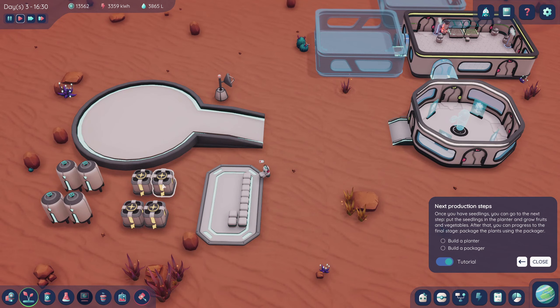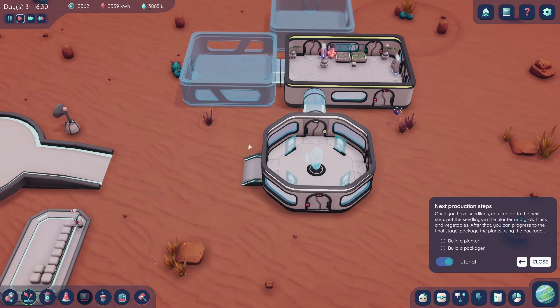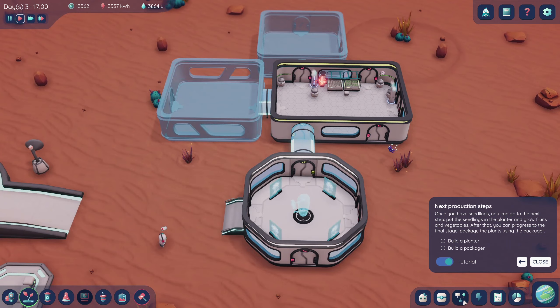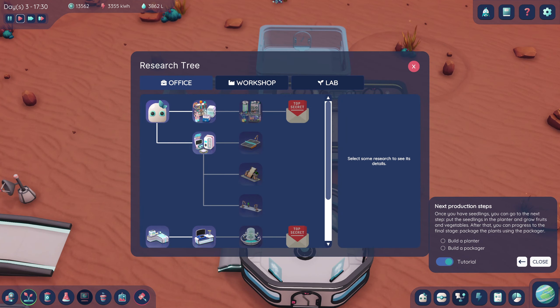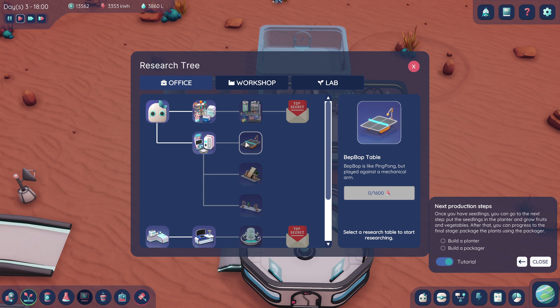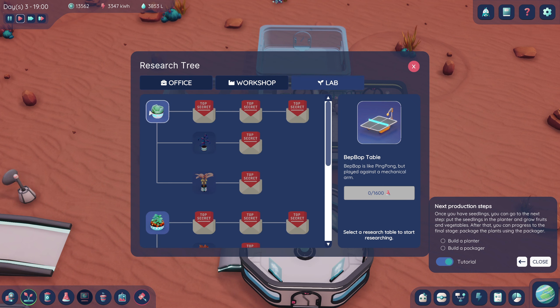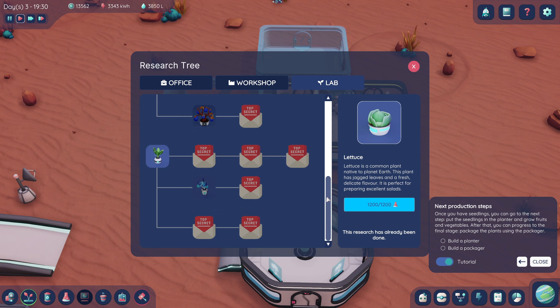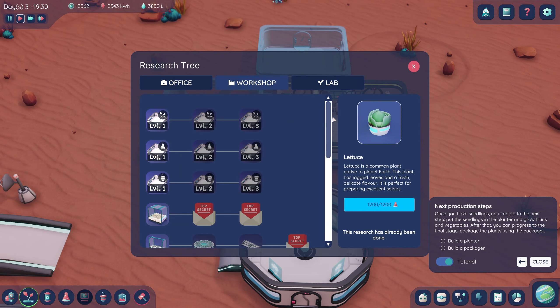I want to get more robots, but I don't want to use up all my resources before I even get started — so I'll start slow. There's a research tech tree here which takes research points. A Bebop table! Workshop, laboratory, oh — top secret. We can research new vegetables. Interesting, I like that.